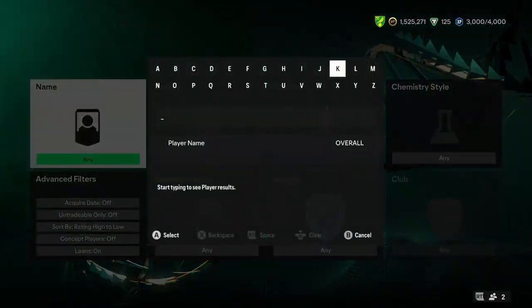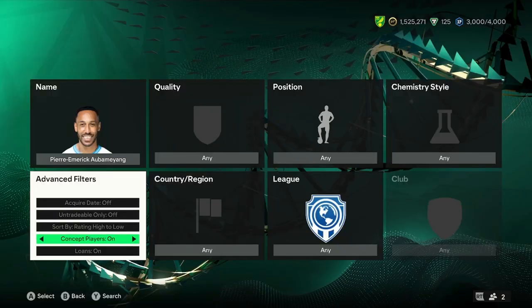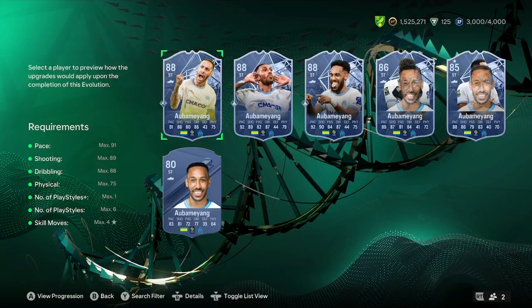These are sort of the main ones: Perez, Litmanen again, Hernandez Icon. Aubameyang is a good one here boys — Pierre, as you saw at the start, he's radioactive. None of the other ones are eligible except for the weaker ones really. But Aubameyang turns into a nice 90 rated. That's pretty much all the really good ones — I'll just read out on screen now.